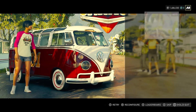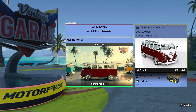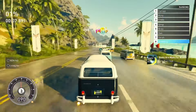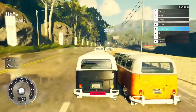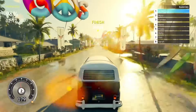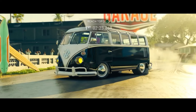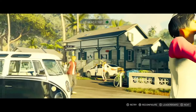Moving on to the second attempt — I will be using the fully upgraded version of the same vehicle, since it's the only one you can use. This vehicle costs around 30,000 credits if you want to buy and fully upgrade it for this race. As you can see from the get-go it is much faster than the stock version. You should be able to shave off about a minute or so. We completed this race in close to two and a half minutes — I could have done it faster but it is what it is. This race is really easy and simple.